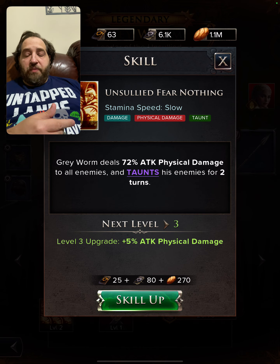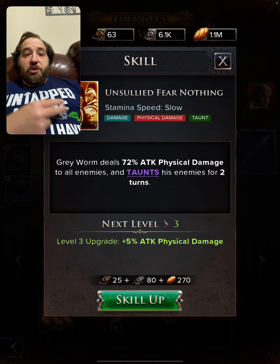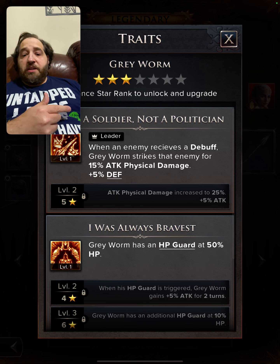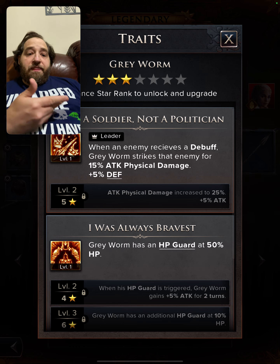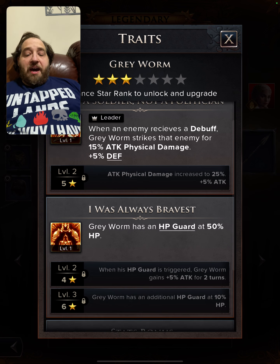Grey Worm has a slow-speed AOE — a very respectable 72% attack to all enemies — and he taunts for two turns. So he's helping to save and keep Daenerys alive and your other important fire characters alive. His leadership ability: when an enemy receives a debuff, he strikes them for damage. You're going to use Rhaenyra's leadership alongside that.